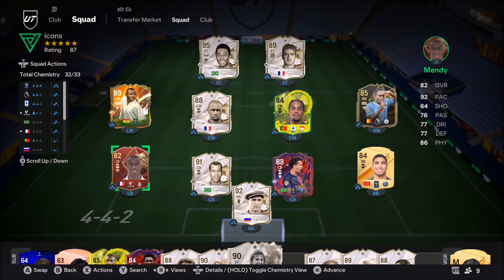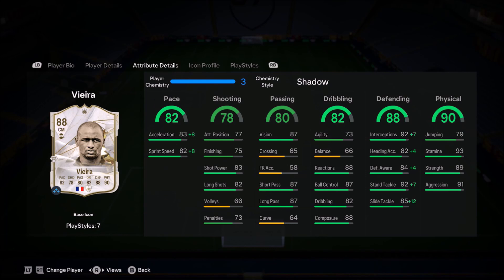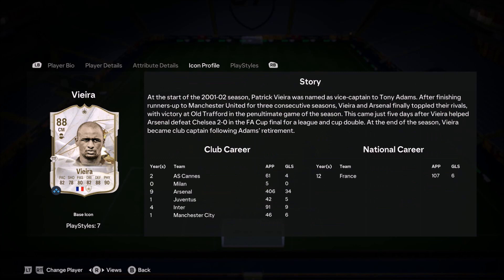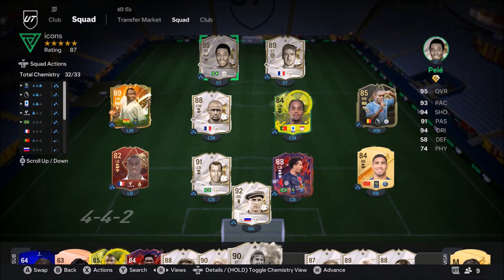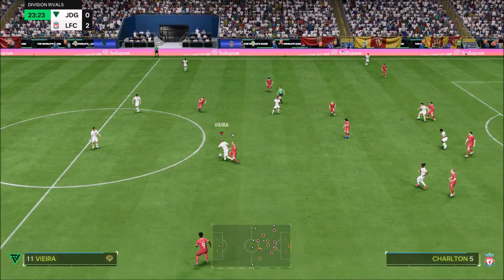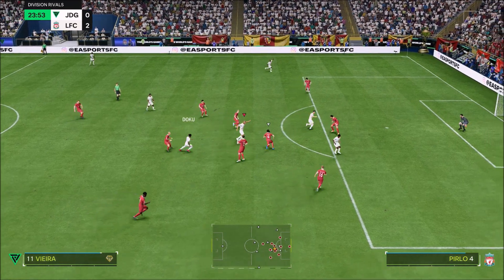Ladies and gentlemen, welcome to the video. Today we look at Patrick Vieira, the well-known best CDM icon in the game. He's been a pivotal part of the DM department of any iconic team. 3-star 3-star combination with a medium-high work rate, medium attacking, high defending — this card is perfect for that CDM position.